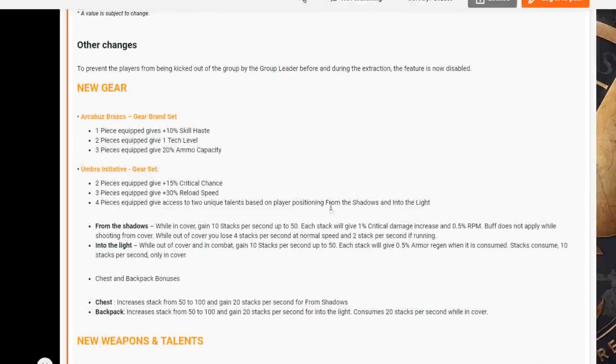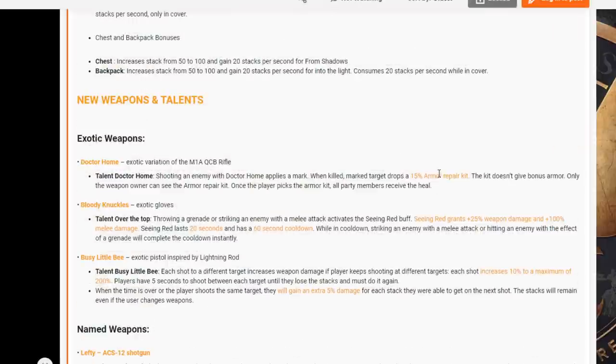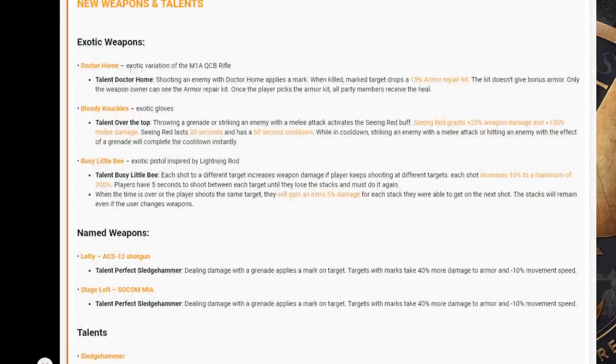This Umbra Initiative does sound pretty strong. This sounds like it could be really good with LMGs — that reload speed, that crit chance, that RPM buff is going to be really strong. Or anything like an AK with low RPM could work really well with that. The Doctor Home is an exotic variation of the M1A QCB rifle. Its talent: shooting an enemy with Doctor Home applies a mark; when the marked target is killed, it drops a 15 armor repair kit. Only the weapon owner can see the kit, but once picked up, all party members receive the heal.